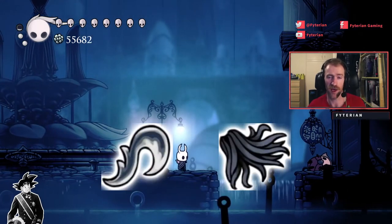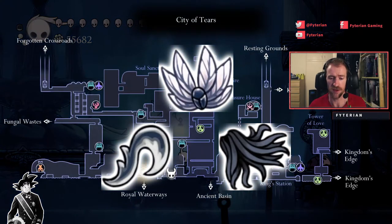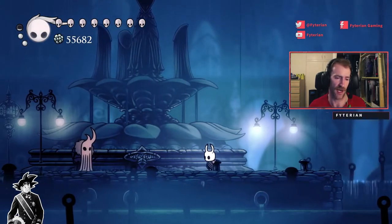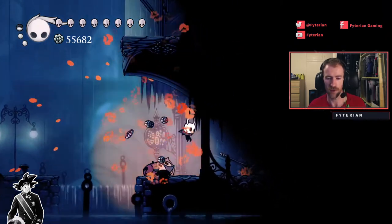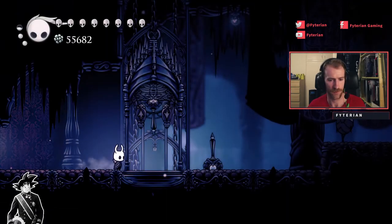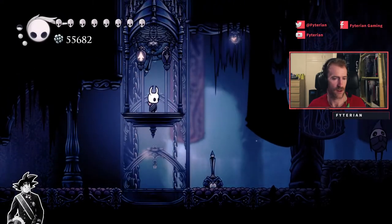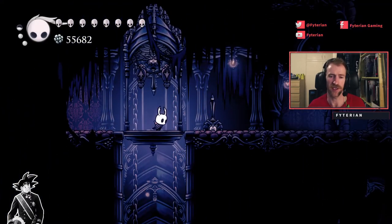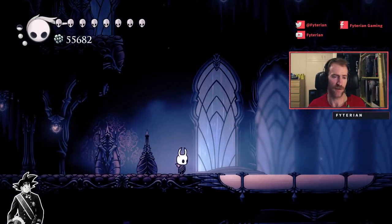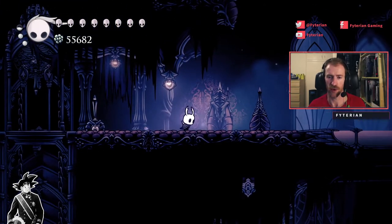Once again you're going to need the Mantis Claw and the Mothwing Cloak. I'm also going to assume that you have the Monarch Wings, which you get from the Ancient Basin. Unless you can do the Pogo Skip, in which case you won't need the Monarch Wings. So from this fountain where the NPC is pondering the deeper questions of life in the universe, we're going to head through this door, kill the mobs, and make our way into the Watcher's Spire. The Monarch Wings are handy here because then you can just jump up and grapple onto this ledge.